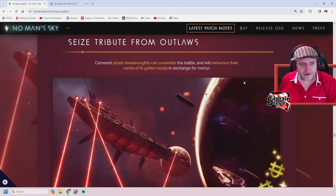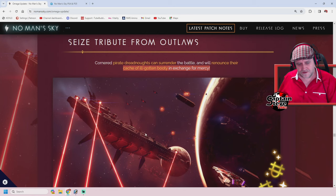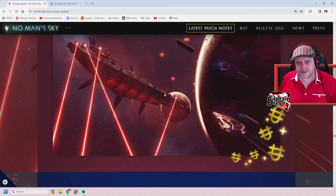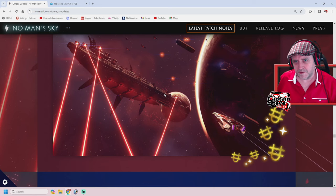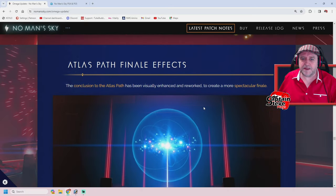Seize a tribute from outlaws — cornered pirate dreadnoughts can surrender the battle and will renounce their cache of ill-gotten booty in exchange for mercy. So even if I don't liberate one of these and have it for myself on my main PlayStation save, I'm going to have a look at the ill-gotten gains. Hopefully they give you station overrides, and hopefully we'll get a use for station overrides at some point — or a shed load of units. Either or, I'm going to be claiming the bounty on them.